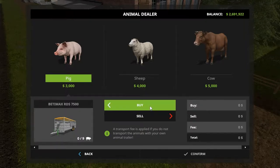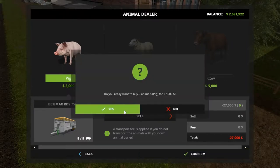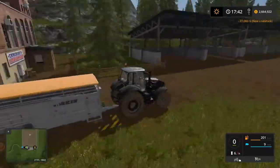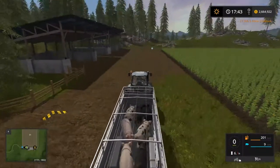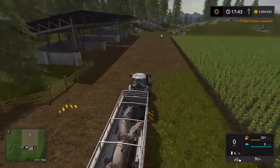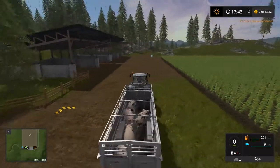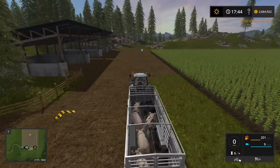We want to buy nine of them — we can fit nine in here. That's three thousand each, so twenty-seven thousand dollars. Confirm — and confirm again. There they are. We've got three different colors — a little bit of variety. Some of them are dirtier than others. I don't know if we can take the pressure washer to them and clean them off too.